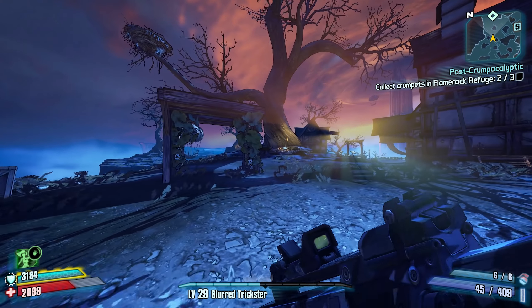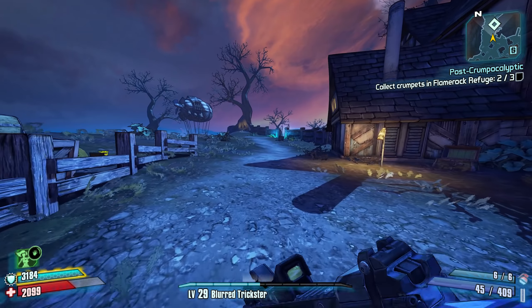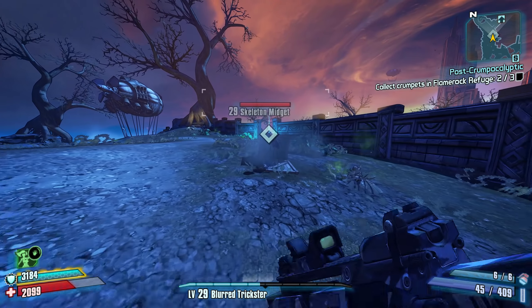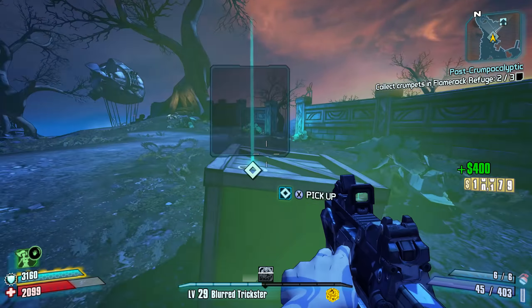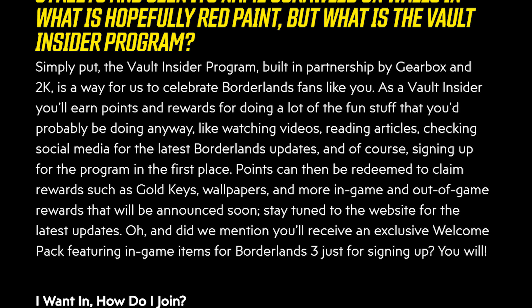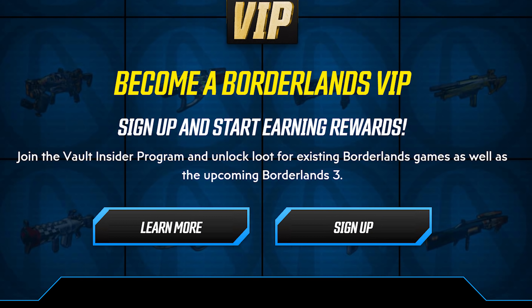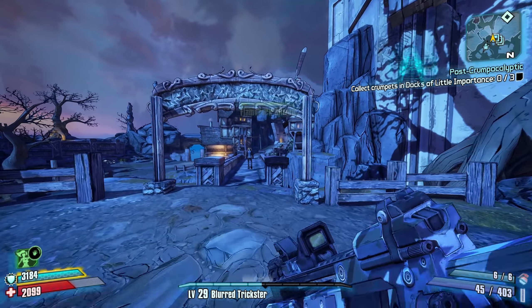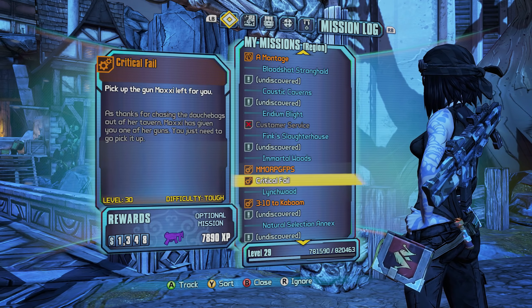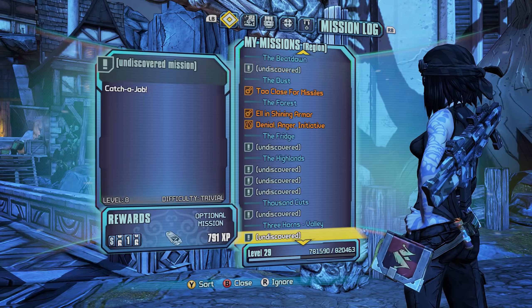Now I'd like to speculate about what Rainbow rarity will actually end up being used for once it appears in an official capacity. I think Rainbow rarity will primarily be featured as part of the new Vault Insiders program that Gearbox is using to help promote Borderlands 3. According to the Vault Insider program website, you can receive points for doing various activities and redeem these points for in-game rewards, with some of these rewards being gold keys, wallpapers, and more in-game and out-of-game rewards. There's also a line that literally says, 'Join the Vault Insider program and unlock loot for existing Borderlands games as well as the upcoming Borderlands 3.' This basically confirms that you will be getting special loot for Borderlands 2, and it seems like we'll be able to get items that possess the Rainbow rarity.